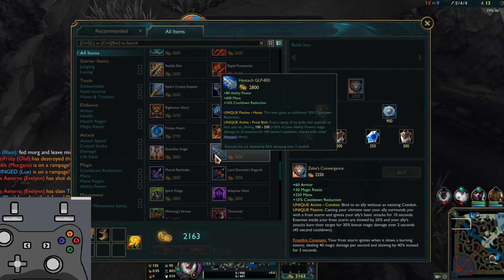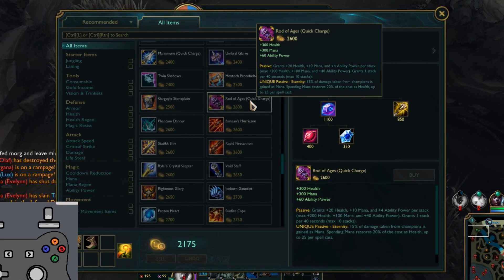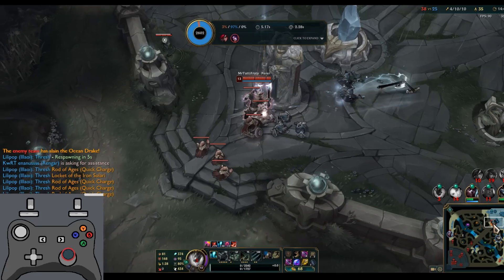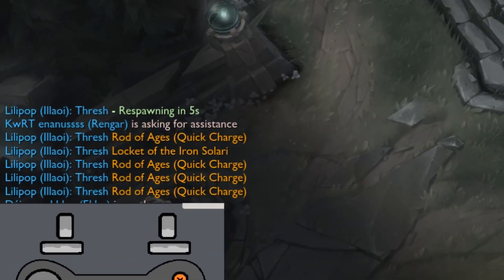What to buy? Somebody help. Okay, I'm gonna get out of these. That's a good idea — best items. He likes my build.